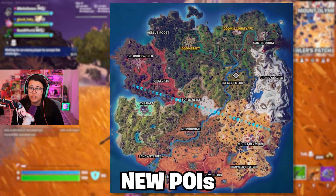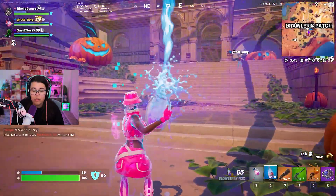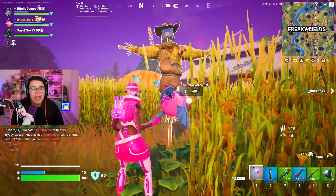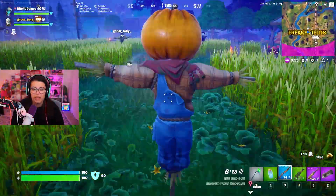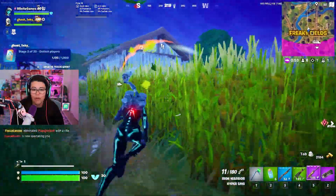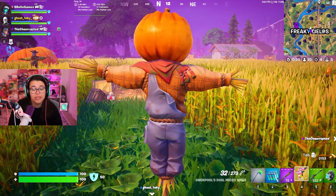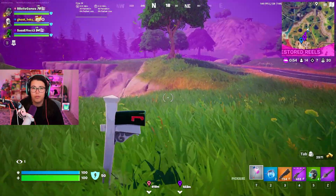There are two POIs that you've probably already seen, but if you haven't: Freaky Fields and Brawler's Patch. Let me tell you something about Freaky Fields that I personally love — you can hide in the scarecrows and catch enemies off guard with ambushes. I did this a couple of different times and it is my favorite thing you can do in Fortnite by far. Being able to hide in things like snowmen, scarecrows, or turn into inanimate objects from certain NPCs is so fun.